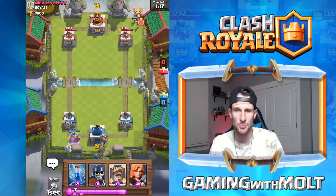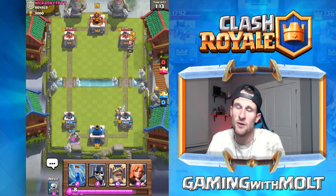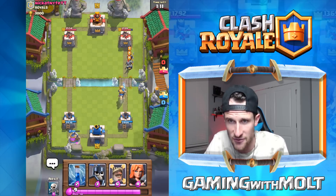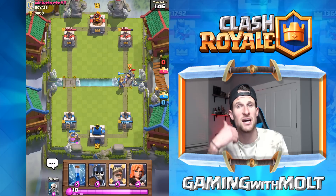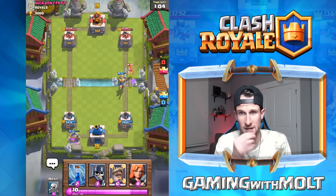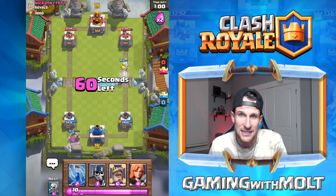Now you might be thinking about the Prince — let's see how the Prince fares against these guys. If you drop them off in the middle or in the back like that and then someone sends off a Prince, what's going to happen is he's going to kill them in one shot. Every single shot is going to take off the shield and then kill the troop, so he's going to have a lot more health left over.